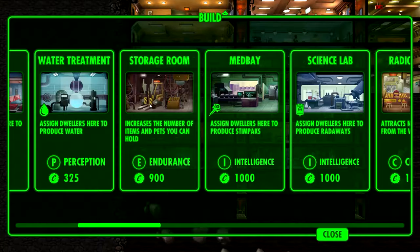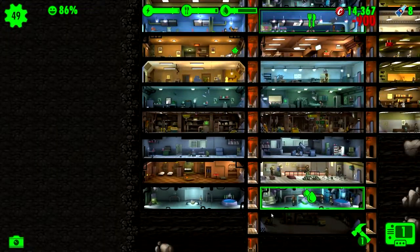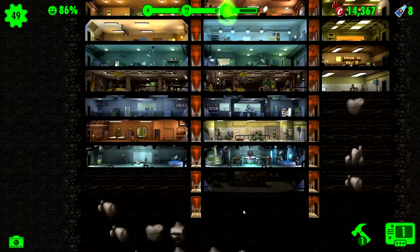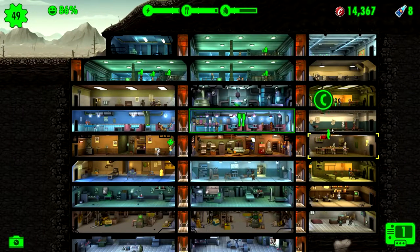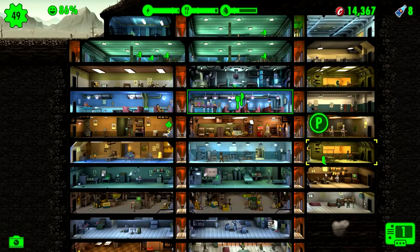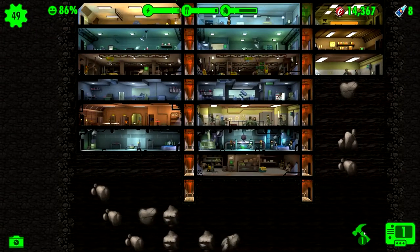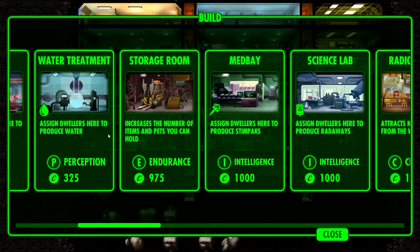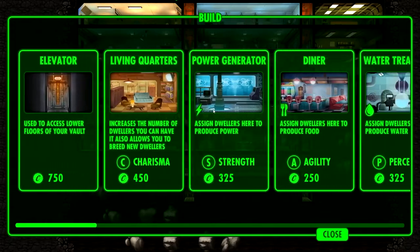I hope we have the caps for the stuff. Let's grab that water. I have these working - training perception up here. Let's get them down here, start on getting the water situation under control, and then we need some more power.